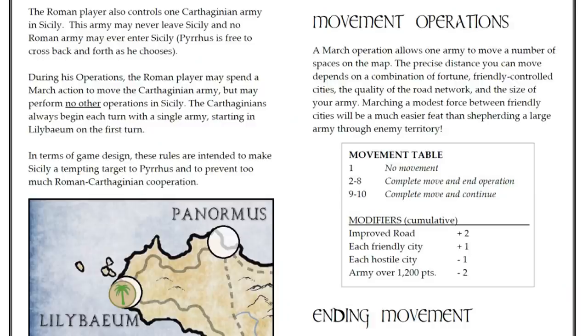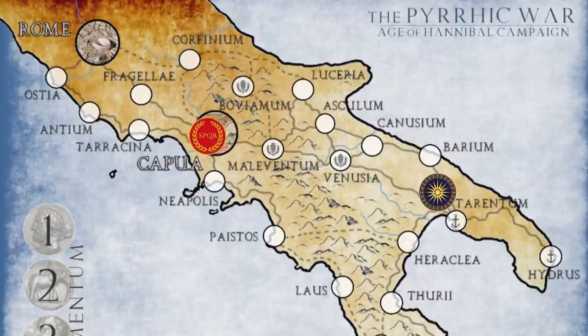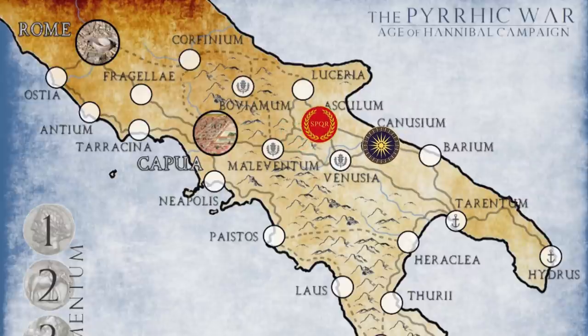Steve, there are some other key highlights in our six-page rules that I think we should mention. This is a totally open sandbox with freedom of movement, so our armies can march anywhere. As you can see on the map, there are improved roads and difficult roads, which impact how far your armies can move in a single march action.